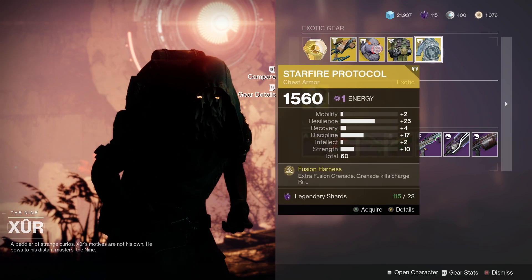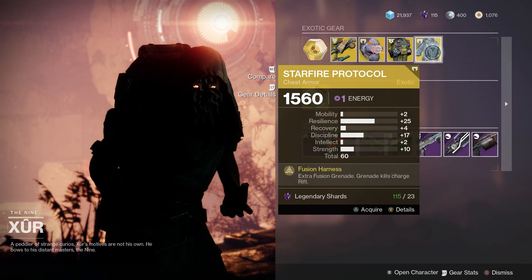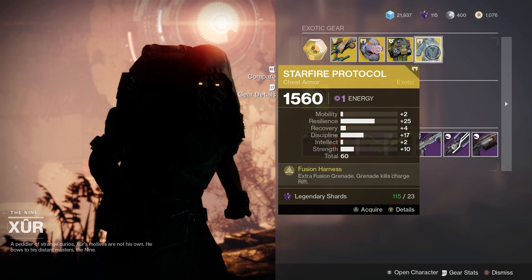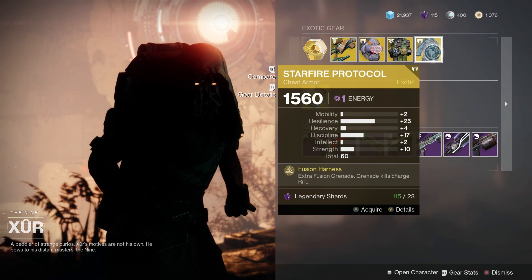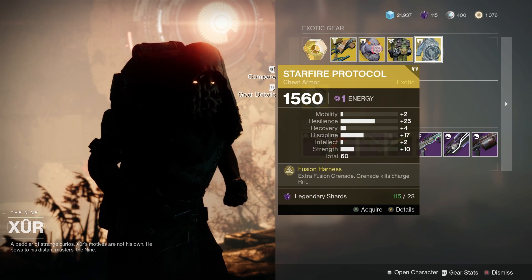Next up we've got the Starfire Protocol — again, excellent resilience at plus 25, with 17 in discipline, for a 60 overall on the stats. That is still a pretty good roll. If you're looking for good resilience, which is really important for all classes at the moment, this one could be really good for you Warlocks out there.